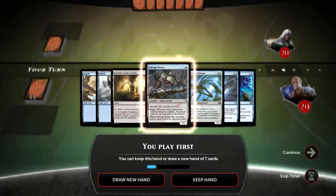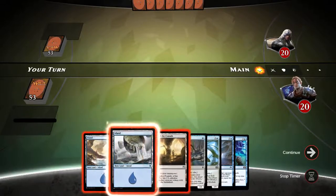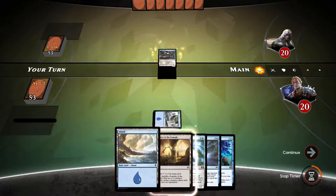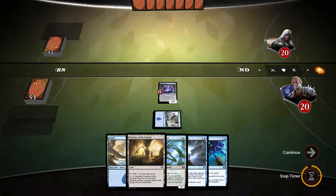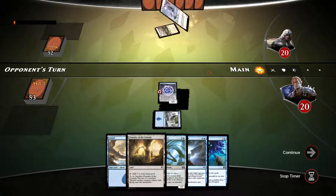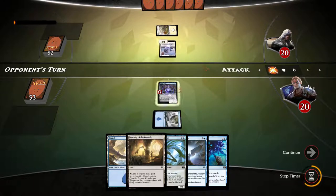We've got more lands this time, so let's keep this hand. Hopefully it does a little better. Salvage Drone — we can do Foundry, Island, into Sphinx Tutelage. We have Inspiration too, which is great. Let's see what our opponent is — okay, white. Oh boy. Elite One card. I'll still swing, see if our opponent wants to exchange or not.